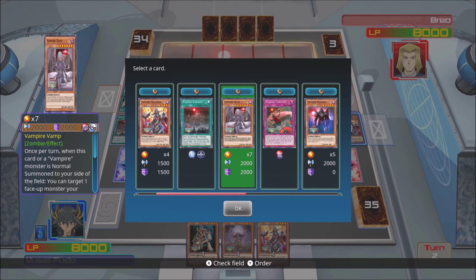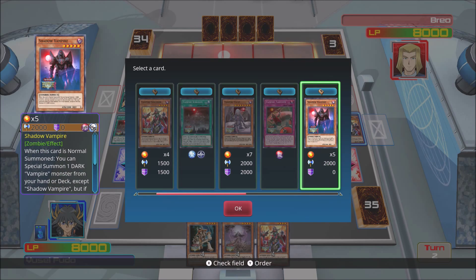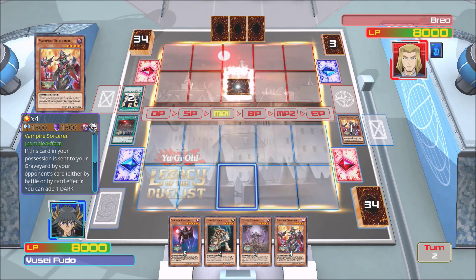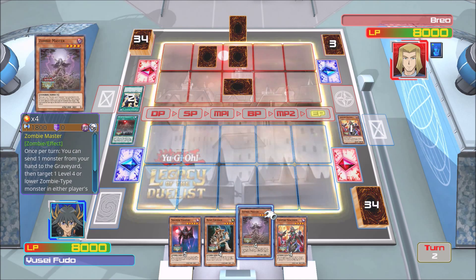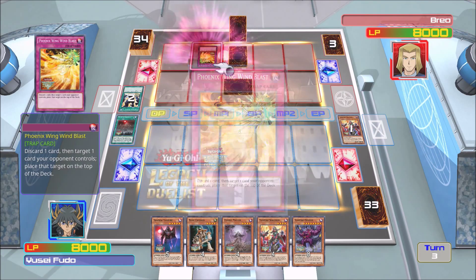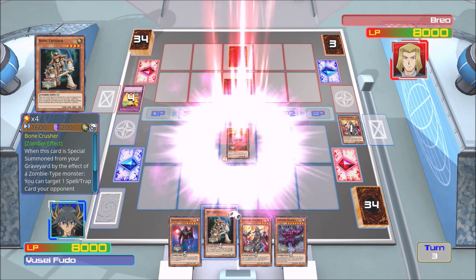It's Brio's turn now. He draws his card — Lightning Vortex. We're going to activate his effect and we are going to add Shadow Vampire to our hand. He's going to set a monster face down, set another card face down, set that card face down, and end his turn.